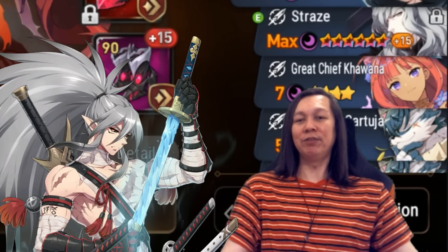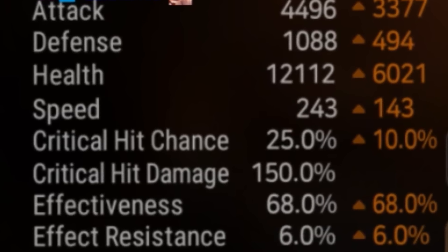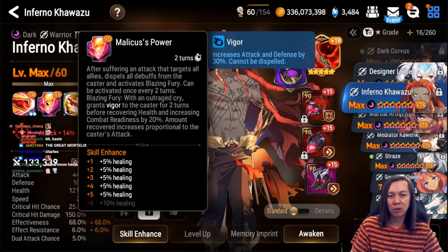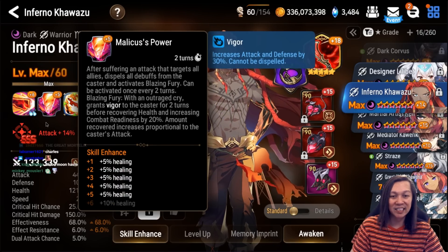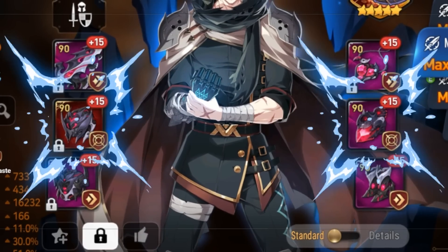Next user we have Inferno Kawazu — this guy's a bruiser because he needs to be hit first with an AoE before he does his thing. Basically try to get some speed on him — you want to proc S2, steal the turn, and then kill something. That's his job.